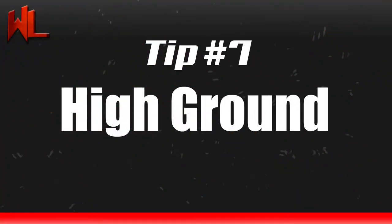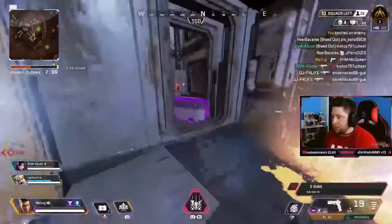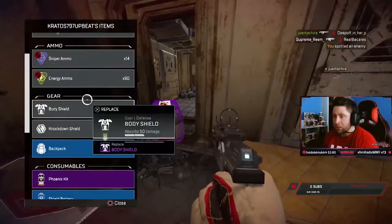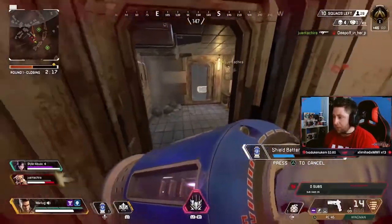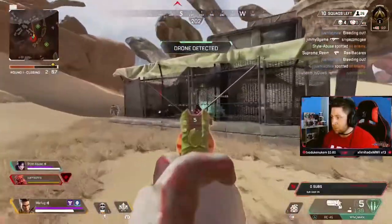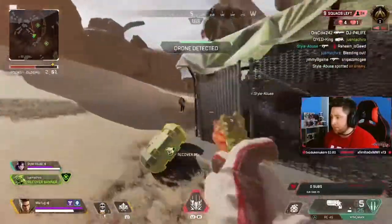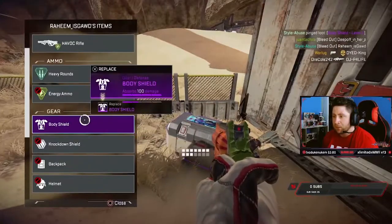And that leads me into tip number seven, which is the high ground. On top of rotating, this one can be a hard concept based on where the circle is going. Make sure you have a Pathfinder on your team to hit those beacons — that will help narrow down where the zone is going to go so you can rotate early. While rotating, maintaining high ground — I cannot stress how important high ground is in Apex Legends. Having high ground gives you a clear look at the surrounding area and lets you beam down an enemy team for easy RP. It prevents someone from shooting you from above and limits third parties, making it a safe bet to take shots at teams below you. Make sure to maintain high ground on every location you can.